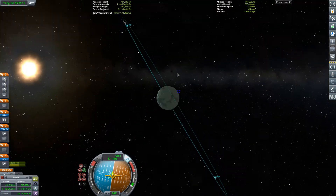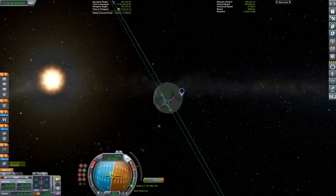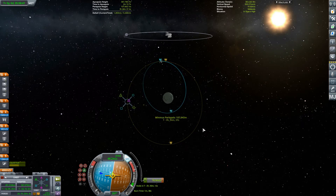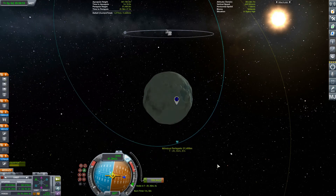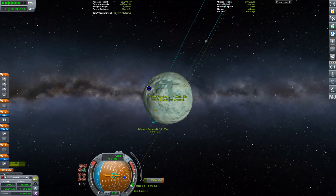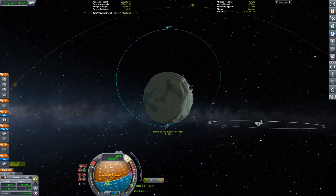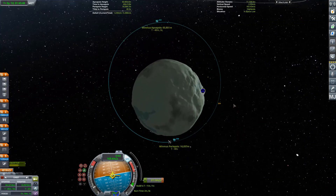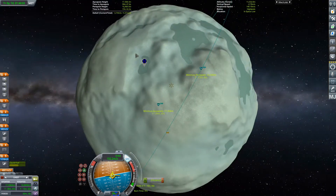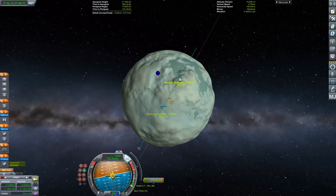We've put ourselves into orbit around Minmus — captured. Looking at that, my whole theory of not going for an equatorial orbit was because the landing zone wasn't going to be near the equator, and it is — so we're going to basically burn ourselves down. We'll just wait for a few orbits and rotations until it comes underneath our orbit. I want to do it on the dayside because it makes it easier to see for you guys and obviously for landing. Landing on Minmus is dead simple — so little gravity, you just need to depower the engines.